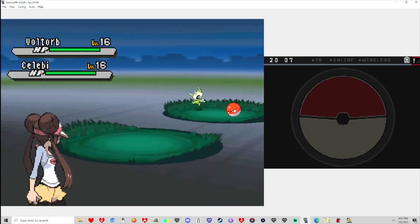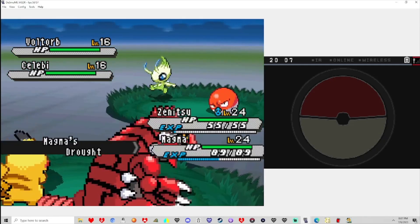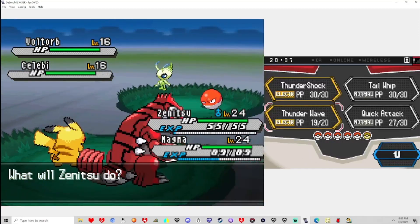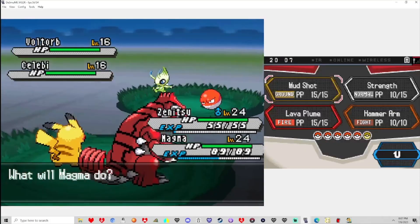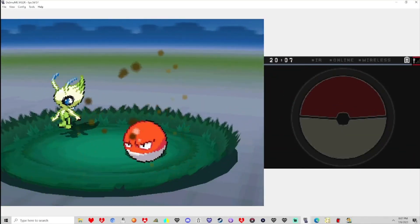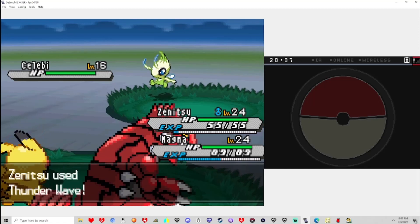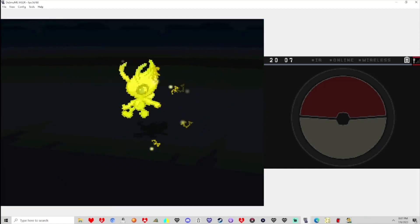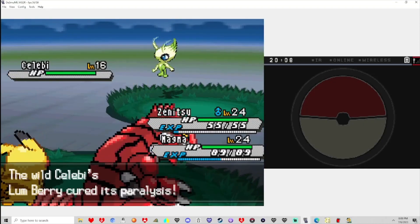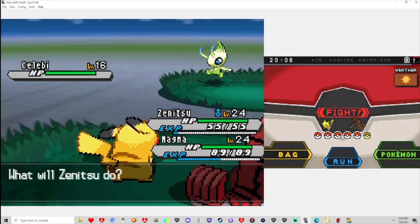CELEBI! Holy — alright, baby! Woohoo! The team's getting stronger! We got our own mythical! I'll also have Voltrob here. Thunderwave Celebi, and then Mud Shot Voltrob — get the hell out of here, buddy! Wait, did Thunderwave not work? Oh, never mind — okay. I guess Magma's faster. Magma did fight a lot of things. It had a berry.